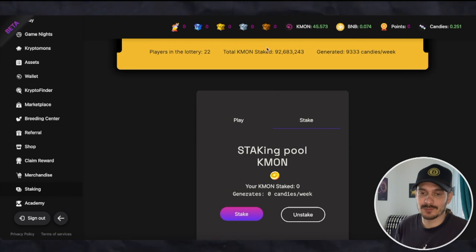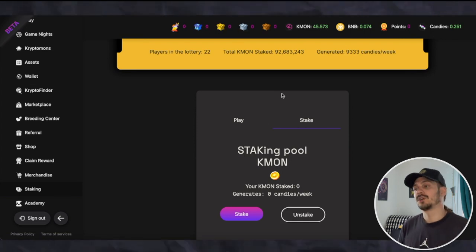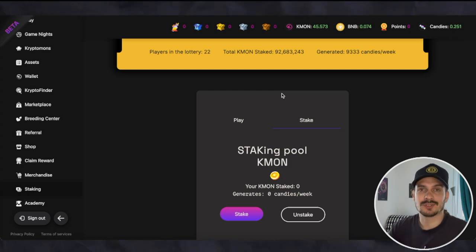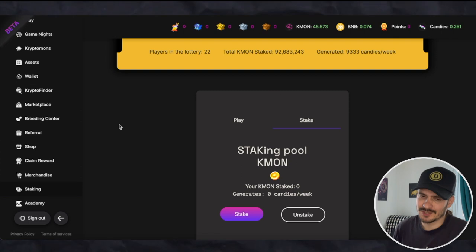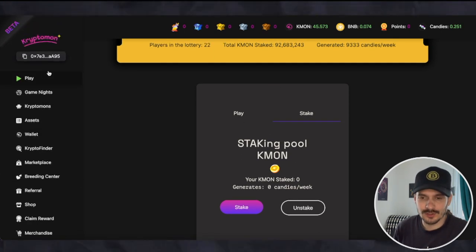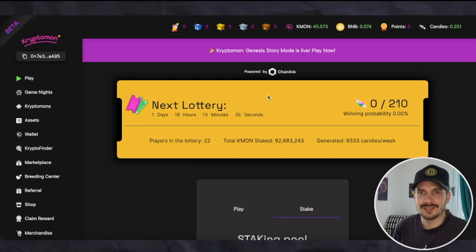If you're playing the game, you can also stake some KMON — you're not earning more KMON, you're earning Candy, and these candies can be used for in-game items. So this is not a passive income opportunity; this is a crypto game that is super early. There are so many things that can be done better and smoother, which is why they're in beta. Their app is not yet a native iOS app — it's one of those test links — but the team seems to always be improving and implementing new things.